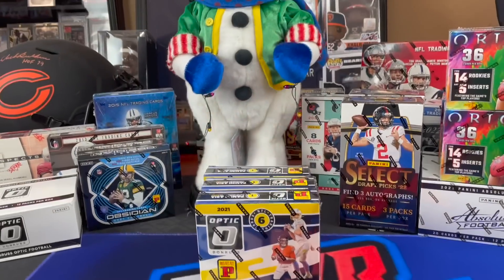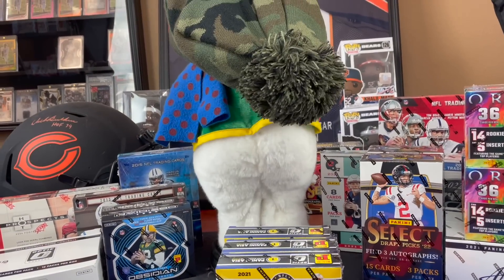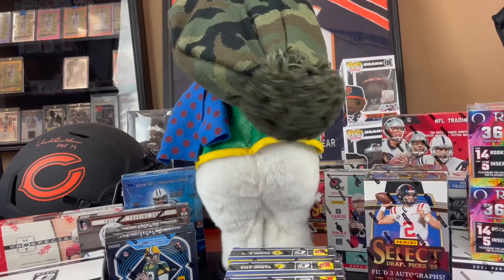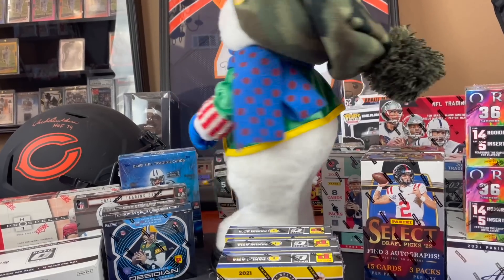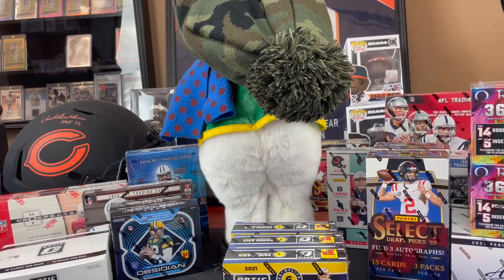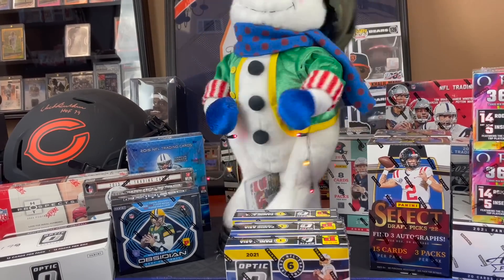Frosty doesn't exactly cluck, does he? He's got his Chicago Bears camo hat on that we got from Stewart. And oh — that's the Santa card, Pro Set Santa. Getting all the Christmasy luck we can get.